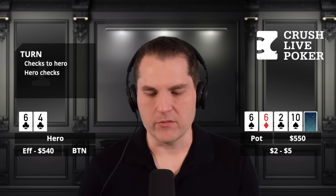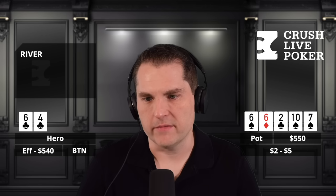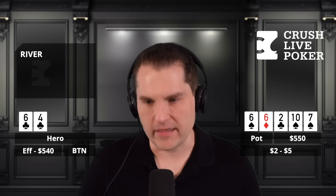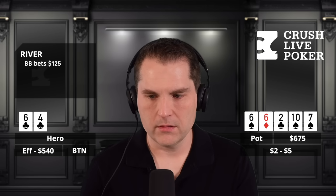So, 550 to the river. The river is the seven of spades, bringing in the backdoor flush. So the board is 6-6-2, 10, 7. Hero has 6-4 of clubs — it's an overcall, preflop raise, call-call-call. Big blind checks the flop, hijack bets 55, hero min-raises to 125, big blind calls, hijack calls. Turn is the ten of spades, putting backdoor spades out there. It checks through — hero checks back. Now the river is the seven of spades.